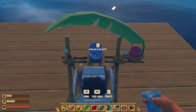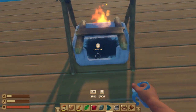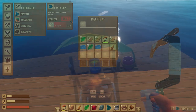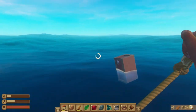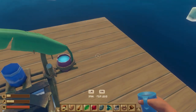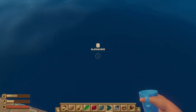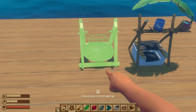Survival tip number six: drink fresh water only. To utilize the simple purifier, you'll need to craft a cup — just four plastic — which allows you to scoop salt water and pour it into the purifier. Add planks as fuel to start the cooking and converting process. If the cup shows greenish water in your hot bar, that's sea water — don't drink it, as it will further deplete your thirst. Once purified, the cup shows light blue water, which provides a large boost to your thirst vitals.